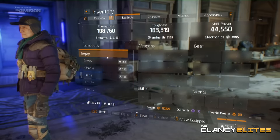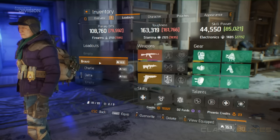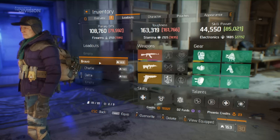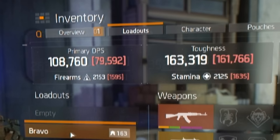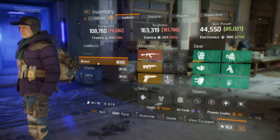Loadouts look very simple and exactly how we want. You will have all the tabs at the top that you normally have within your inventory screen — so you have overview, character, pouches, and appearance. But now, before character and after overview, we're going to have the loadouts tab, and this is exactly where you can manage your loadouts, create loadouts, and swap them on the fly.